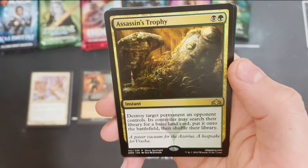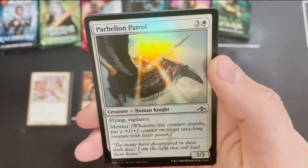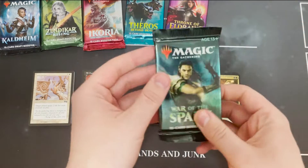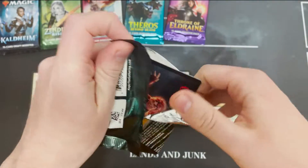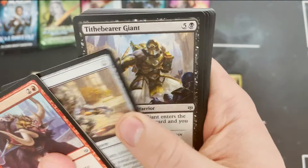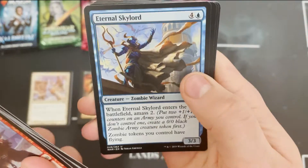Assassin's Trophy — destroy target permanent an opponent controls — that is some nice stuff. Boros Guildgate and a foil Parhelion Patrol. 500 subs means halfway to a thousand, which means — being completely real — it means halfway to getting the channel monetized, which would just be amazing.